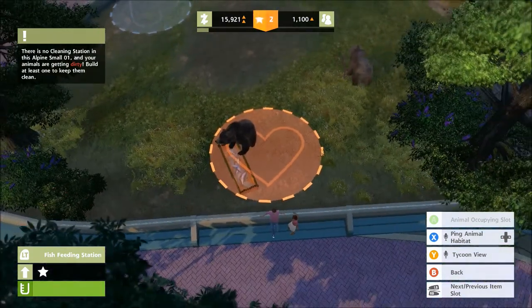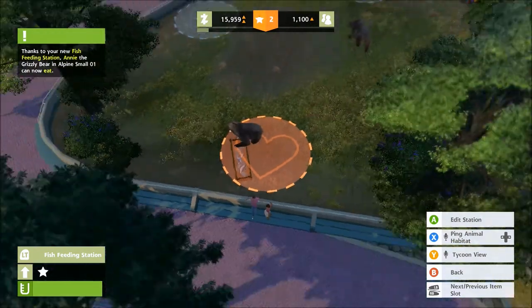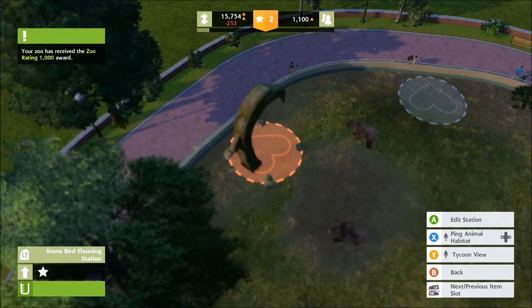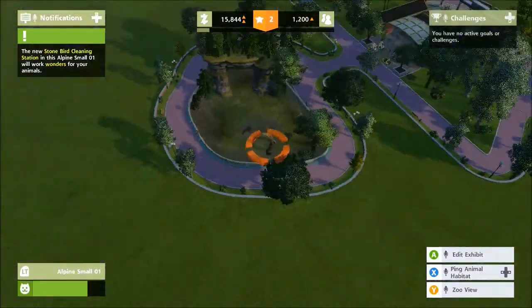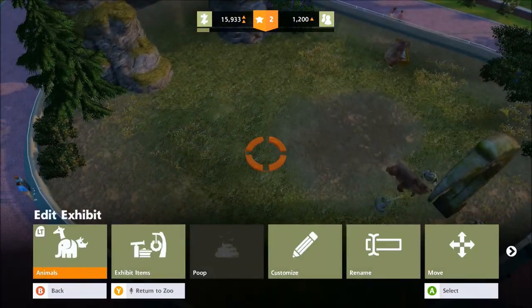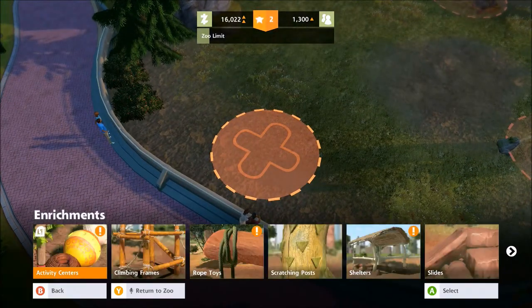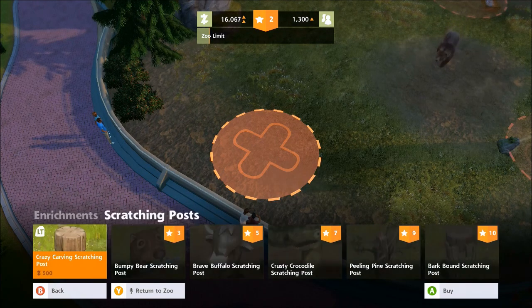Now they've got a feeding station and they're a bit happier. Notifications tell us there's no cleaning station for these bears, and you only get a limited amount of slots, so we now build a cleaning station as well. This area is looking not too bad. One last thing we can do is go to exhibit items and enrichments — we can add some entertainment for the bears. Bears like scratching posts so we'll add one of those.